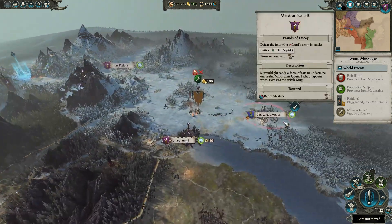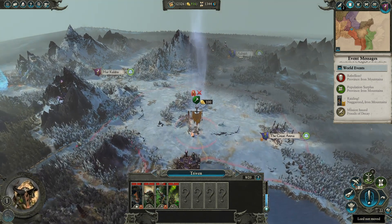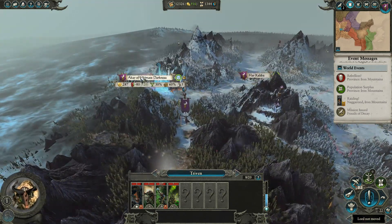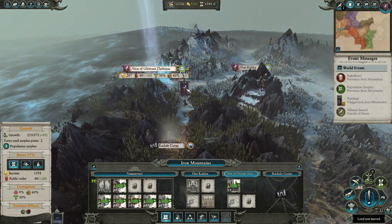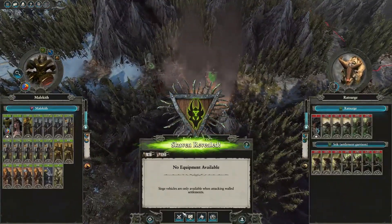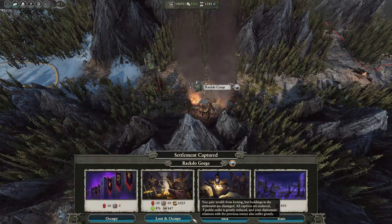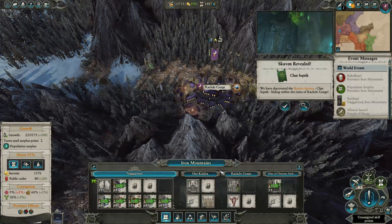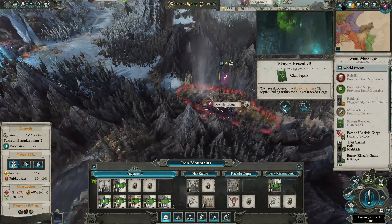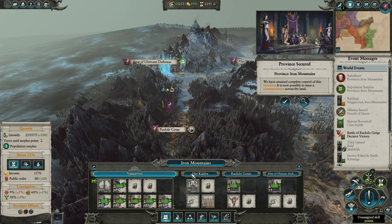Mountain passes — this doesn't really look like a mountain pass. It's pretty open, I don't see any trees. Hopefully we can get there in one shot without taking attrition. Skaven rebels — interesting. We'll just let that go and get our public order up. Let's take this and loot and occupy — there's already a rebellion, there's no point not to. And there we go.